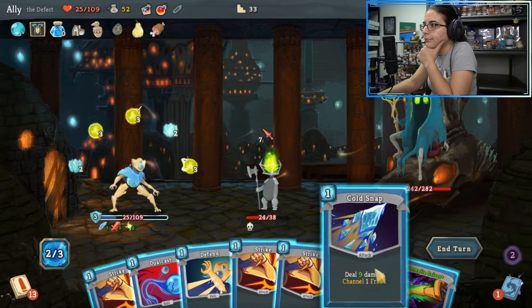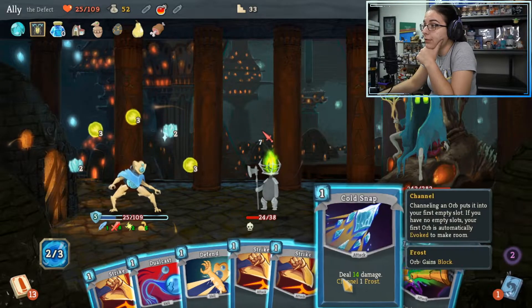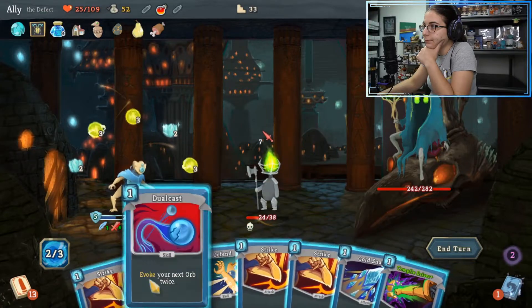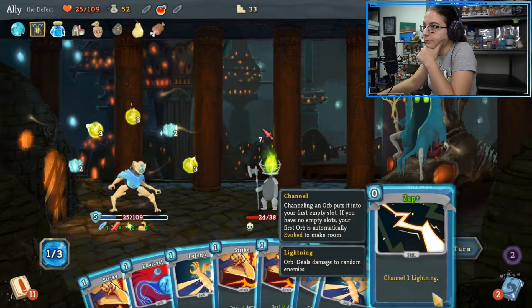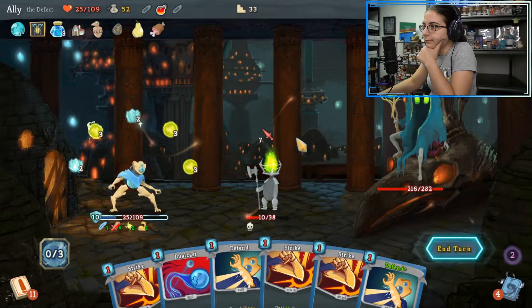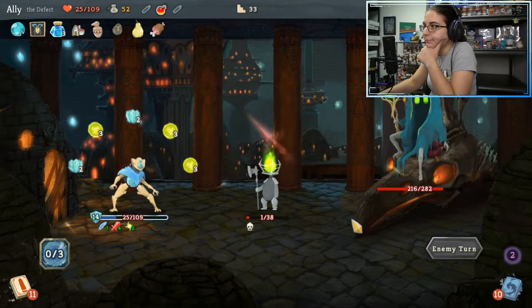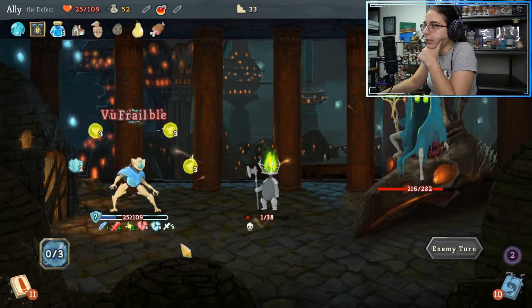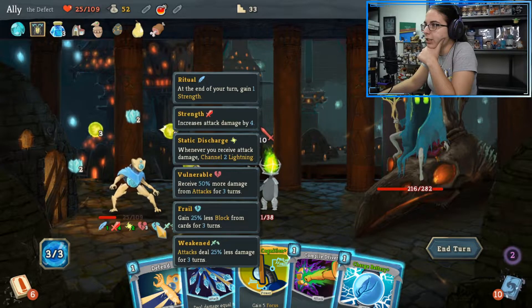I'm going to drink the Flex Potion here. 18 damage. 14 damage. So close. What are you plotting over here, collector? What are you collecting? That looks like status abilities I don't want to collect personally. Can I return these? Can I exchange these for a gift card? Store credit? I don't want this.